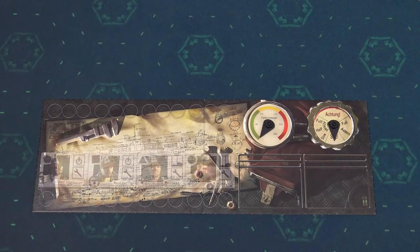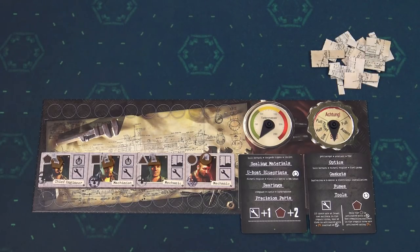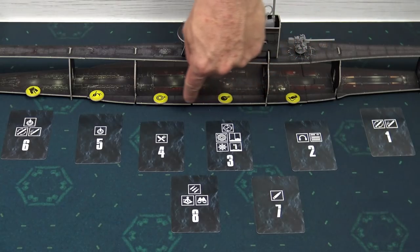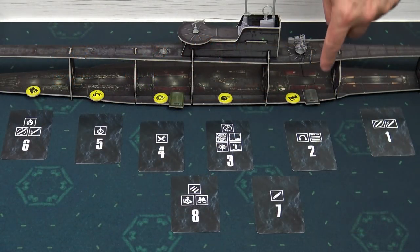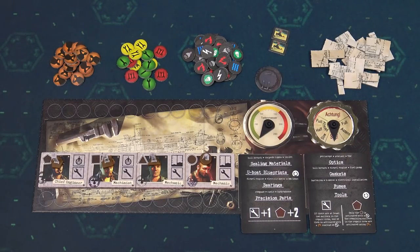The chief engineer will take his panel, crew tile with the corresponding miniatures, chief engineer's cards distributed evenly into two separate decks, technical puzzle pieces and a lot of tokens: activation tokens, technical condition tokens, environmental condition tokens, one flooded section token and five supply tokens placed anywhere into sections one to six, maximum one token per section. You also get two toolbox tokens numbered one and two — number one to section two, number two to section four. Finally, chief engineer also receives two cigarette tokens.